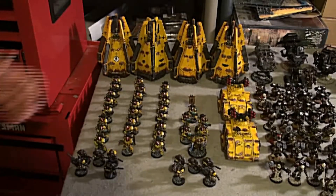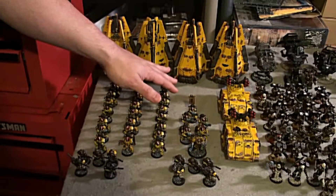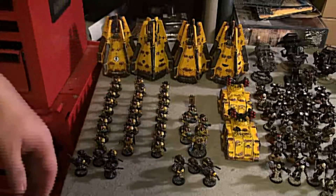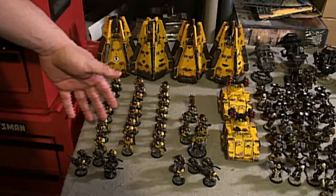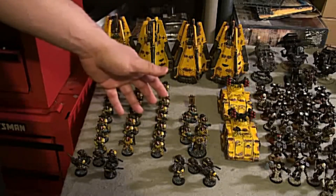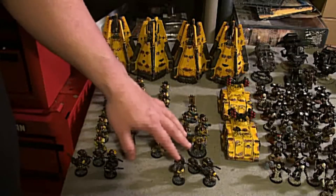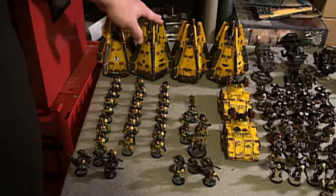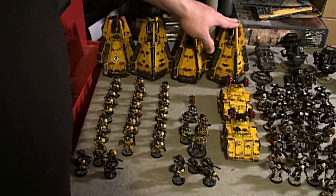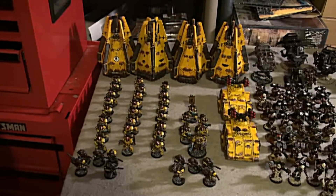All right, we've got the Imperial Fist here. Starting out with Lysander as my HQ, running a company command squad loaded out with plasma guns and a company champion. I have three different tac squads, eight in each one, with a plasma, a melta, and a plasma. Each one of the sergeants has a melta bomb. The scouts: two different squads, one with a missile launcher, the other five with snipers. Four drop pods — one has a locator beacon, another has the Deathwind missile launcher. Two Whirlwinds kept in the back. That's the Lysander Bolter Drill.